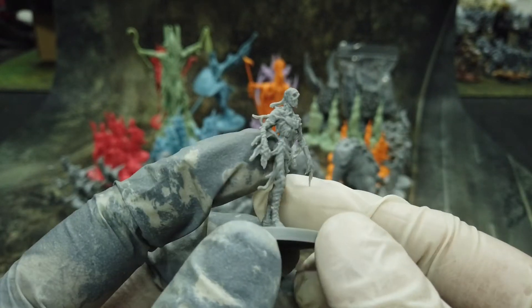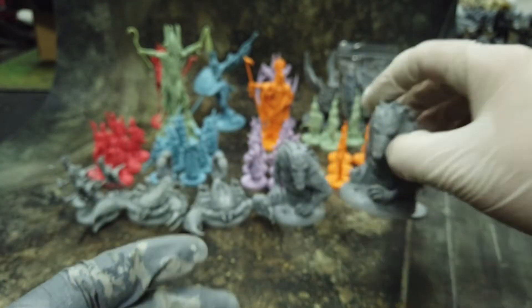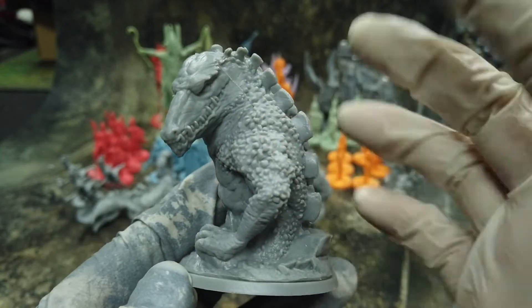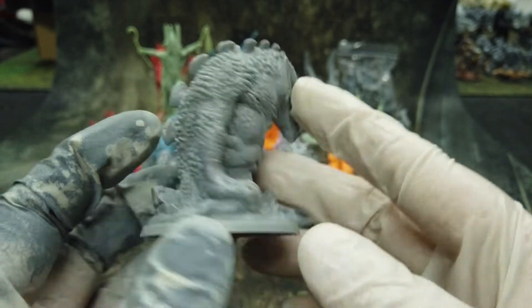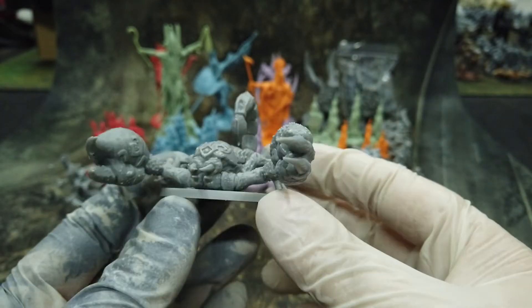Well, a mummy — really nice looking. Then we get some crazy alligators. There are some mold lines, which is standard with PVC, but the details and everything are really nice.